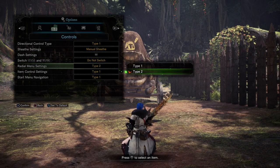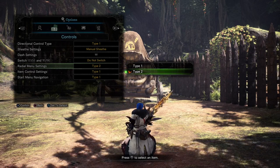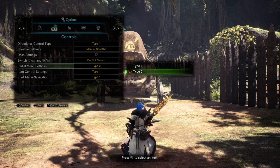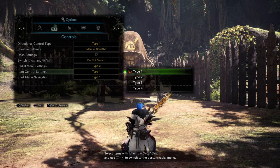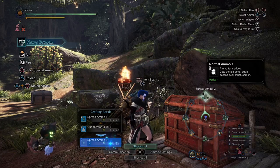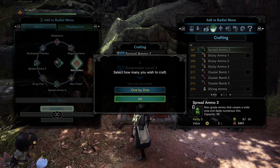Next are radio menu settings. Type 1 is the default — you flick the right stick to activate something on your radio menu. I and pretty much everyone I know uses Type 2, which requires pressing down on the right stick to select something. Type 2 is better for two reasons: flicks are less accurate than button presses, making it more likely to mess up which item you're activating, especially in combat; and button presses are faster, requiring less thumb movement. In base game some players used Type 1 to rapidly flick between power coatings or ammo, but that's obsolete now that Iceborne has a craft-all button.